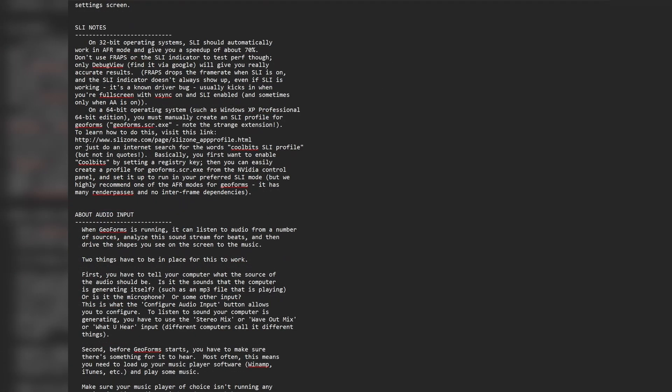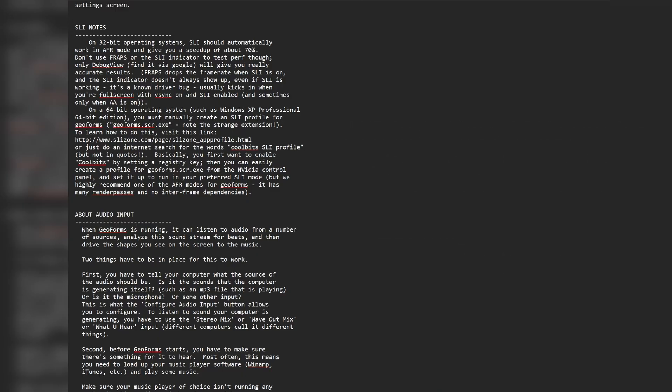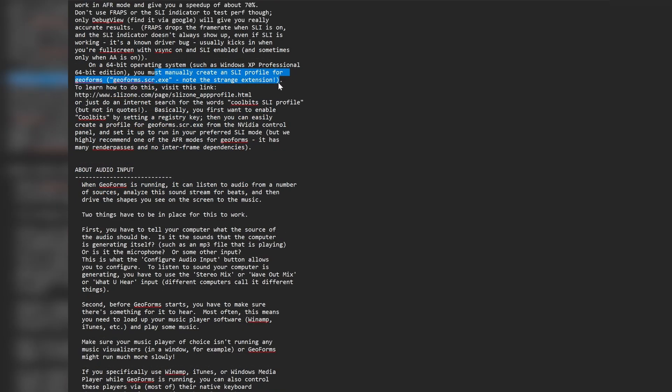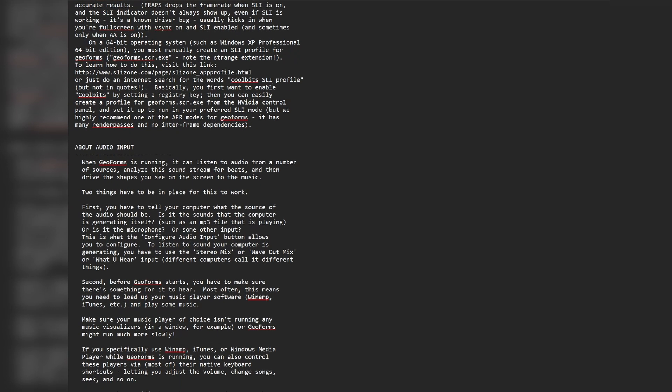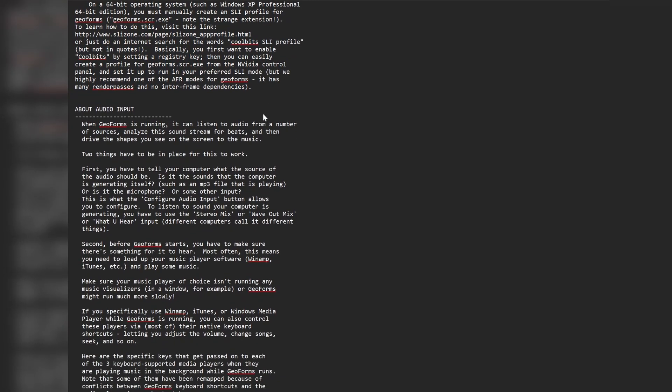SLI notes. On 32-bit operating systems, SLI should automatically work in AFR mode — alternate frame rendering — and give you a speed increase of about 70%. Don't use Fraps or the SLI indicator to test performance though, only debug view. This readme is very much non-corporate — it seems like it's written by a dev, which is kind of nice. You have to manually create an SLI profile, just doing an internet search for the words 'CoolBits SLI profile.' This is so good. I love this readme.